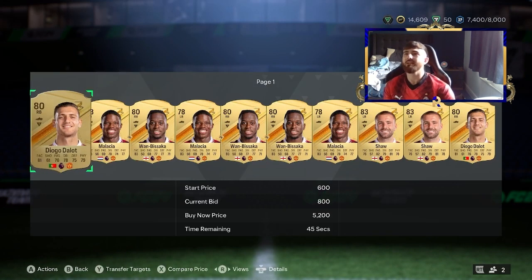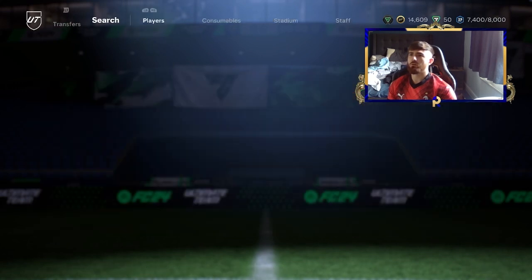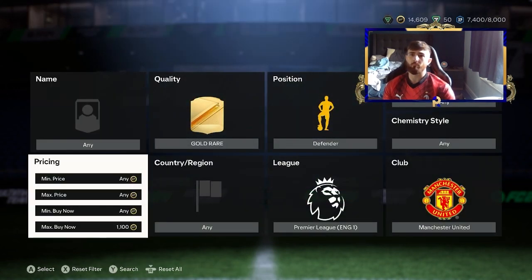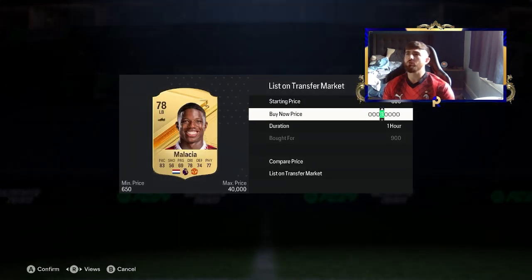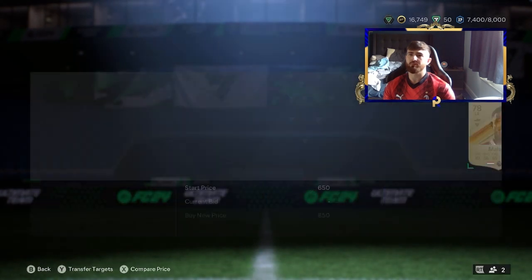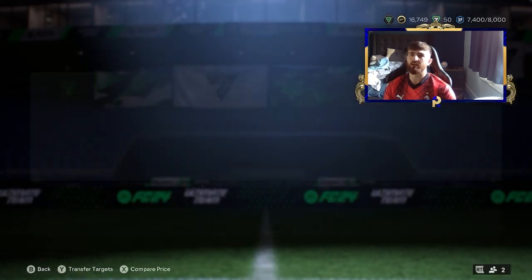Heading over to Man United — another team not doing very well at the moment. They have a beautiful set of defenders. Malacia is above the minimum at 850, and Dalot is at 800, so we're probably looking at selling these for around 1k to 1.1k. EA tax on 1.1k is 55 coins, so we're making 45 coins here, 95 here, and 145 at the lower snipe price. We'll take that Malacia and that Wan-Bissaka — that would have been a lovely snipe. With Malacia appearing, try pushing him for 1.1k.